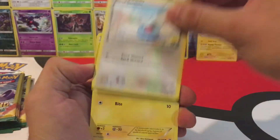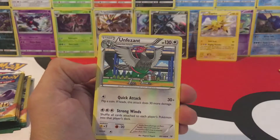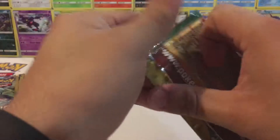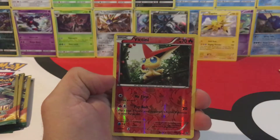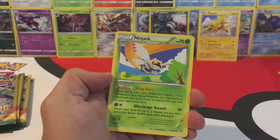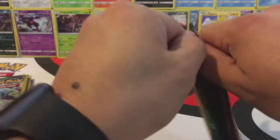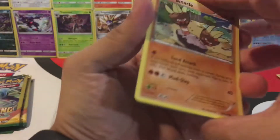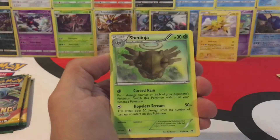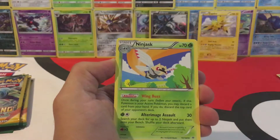We have another Swablu, an Electric energy, and an Unfezant. Next pack: a Shuppet, Reverse Hollow Victini, and a Ninjask. Then a Binacle, Shedinja, and another Ninjask.